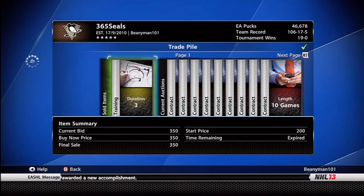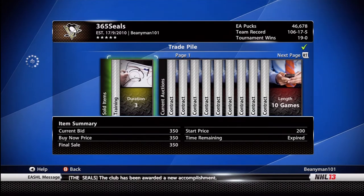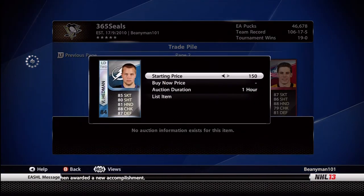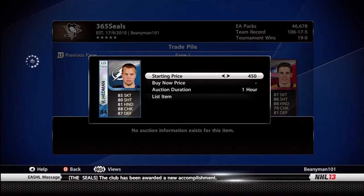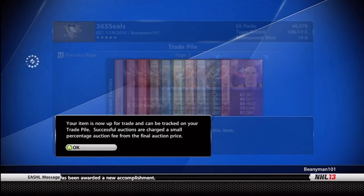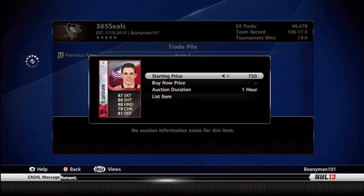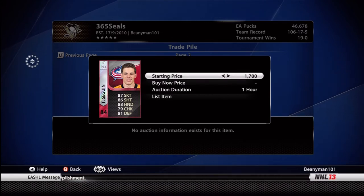So here's my trade pile. Ignore for the time being the fact that I've got a load of contracts on here — I was trying some things out with bronze packs, buying bronze packs and then selling all the contracts because bronze packs these days are pretty cheap. You can see I'm now adding 84 rated players. I usually stick on a starting price of maybe 400, 450. And I always add a buy it now — so for Hedman I added a buy it now of 700, which is more than double what I bought him for.